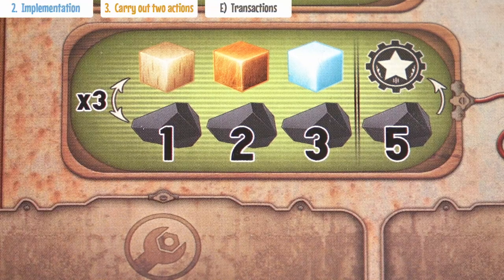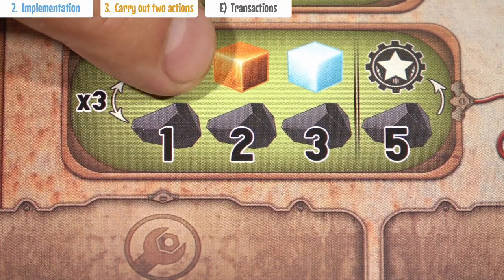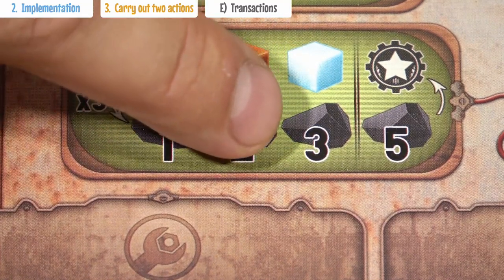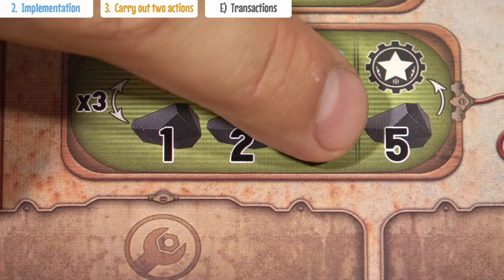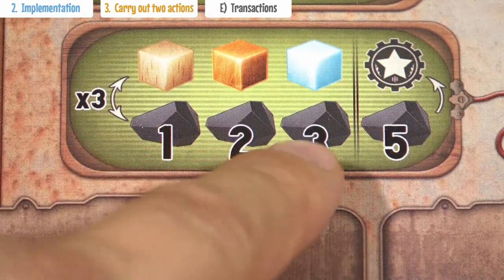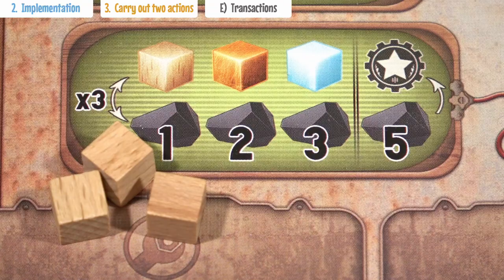When exchanging resources, you could sell or buy 1 wood for 1 charcoalium, sell or buy 1 copper for 2 charcoalium, and sell or buy 1 crystal for 3 charcoalium. In addition, you can buy 1 victory point for 5 charcoalium. You can only carry out 3 transactions, and every depicted exchange is one transaction. So if you want to buy 3 tokens of wood, that's already 3 transactions.